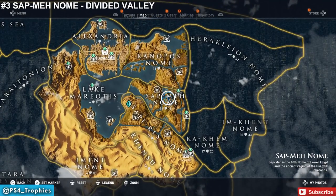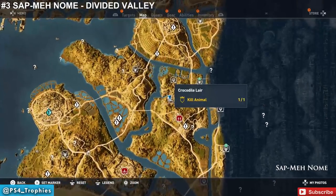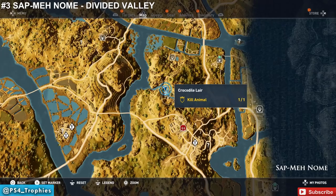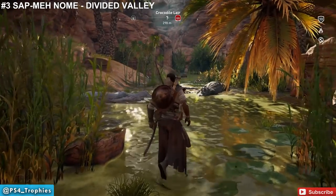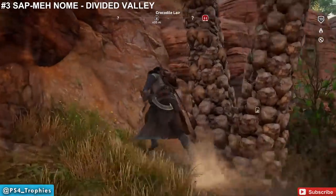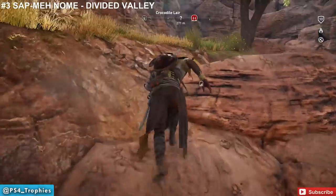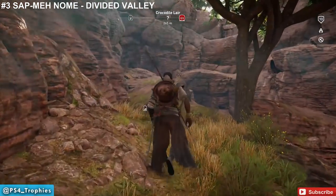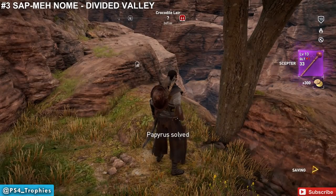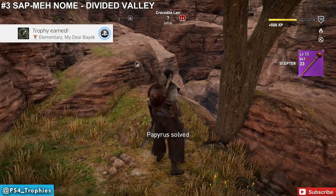Head down to Saqqara Nome, look for this canyon area, and you'll find a crocodile lair — be careful if you're not level 12, these things can mess you up. Just above the lair is a tree up on the rock face. If you're not high enough level to kill the crocodiles, you can either level up or sneak by to get up here. You also get a trophy for one of these puzzles, though not for all of them.